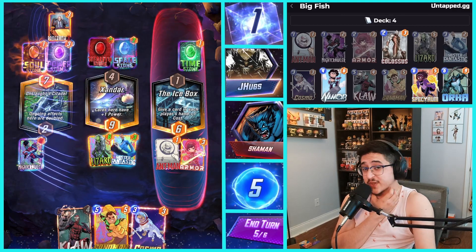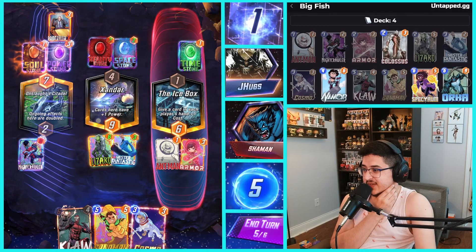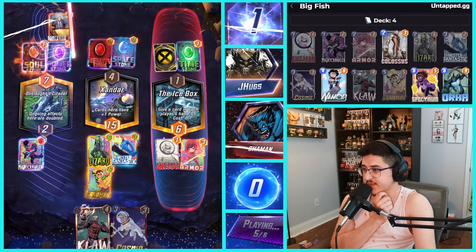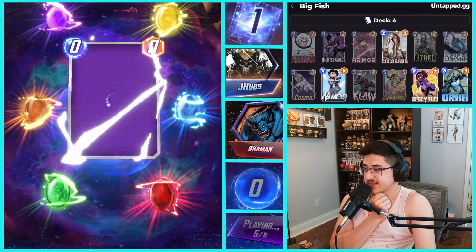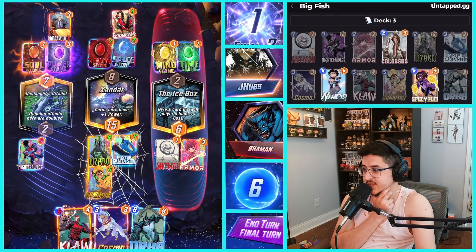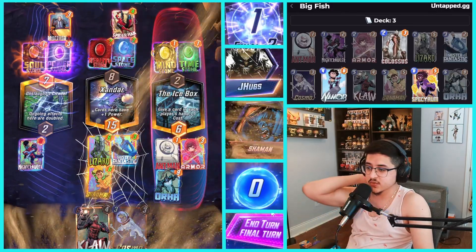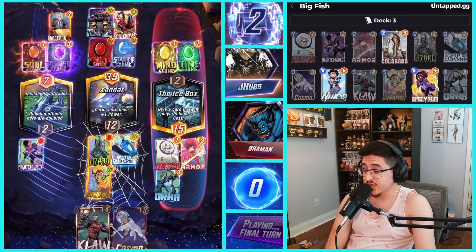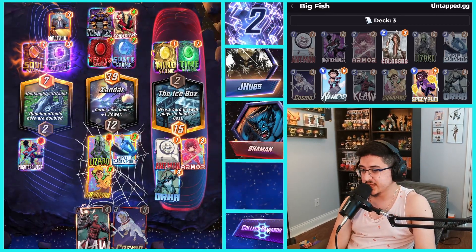Oh my god, a Professor X out of nowhere — I was not expecting that! Our Nightcrawler is just stuck there. Maybe we just do Sandman. Has he played all six stones? One, two, three, four, five — Spider-Man! So this is a location lockdown deck and he did play all the stones. We can't play Claw in the middle anymore because of Spider-Man — that really hurts us. Our only play is Orca on the right, but if he has Thanos we just lose. And yeah, a 30-point Thanos because of Onslaught Citadel. This deck just absolutely destroyed me.